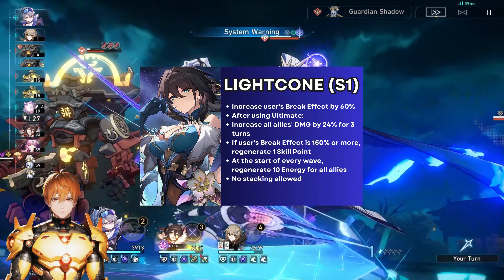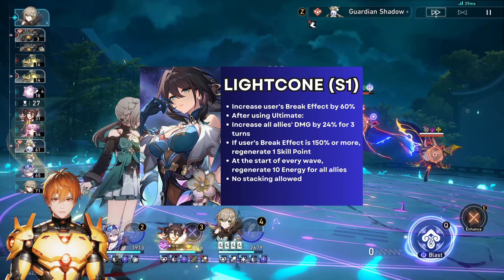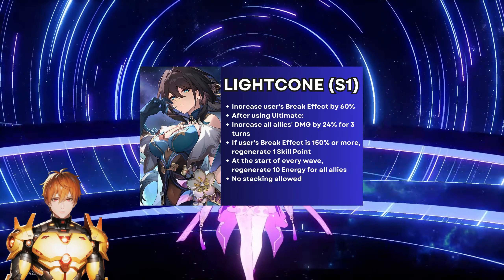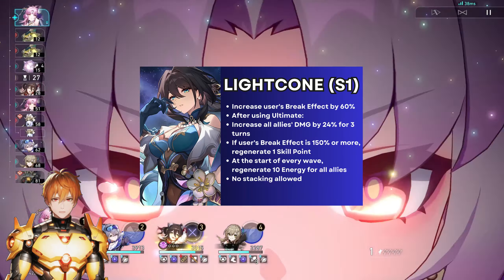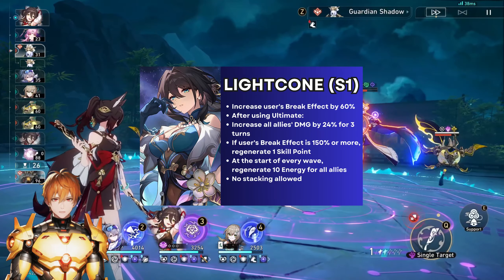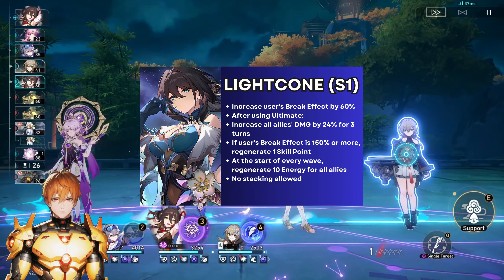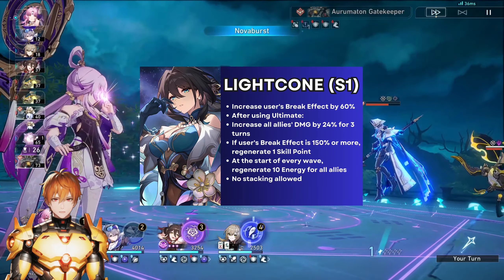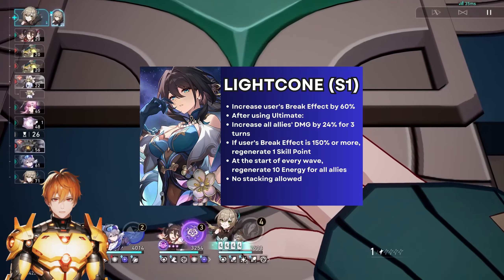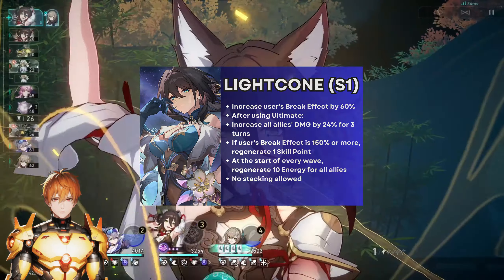I'd also like to discuss the light cone versus E1 choice. E1 provides 20% defense ignore for your entire team while the ultimate is active. The light cone gives 60% break effect, increases the entire team's damage by 24% for three turns after using the ultimate, recovers one skill point when you exceed 150% break effect, and at the start of each new wave regenerates 10 energy for the whole team. The light cone is generally the better choice because it lasts three turns compared to E1's two turns and offers more utility with skill points and team energy. However, if you care about zero-cycling, E1 may be more enticing since you're only going for within one cycle.